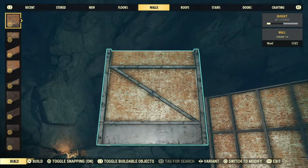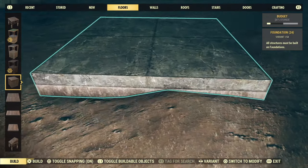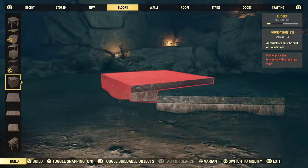In the non-vault shelters — which so far consists of the abandoned mine, forbidden dig site, and missile silo shelters — there are no snapping points. You're free to build anywhere, any way you like.